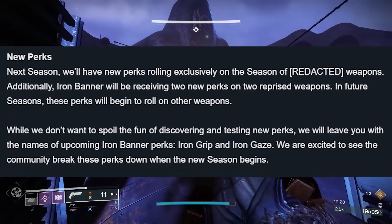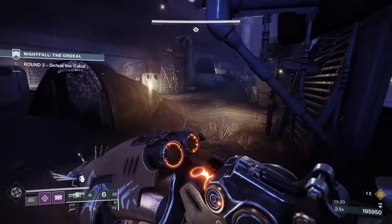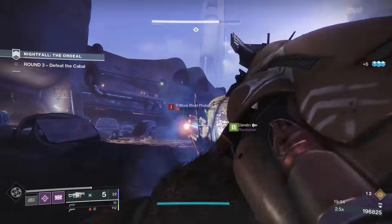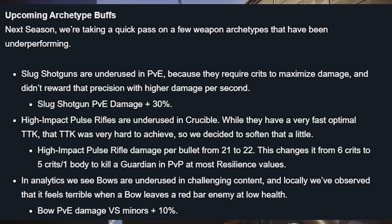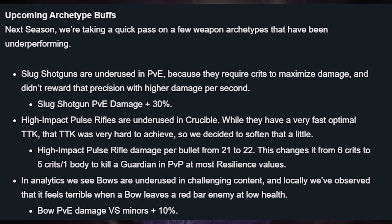We're excited to see the community break these perks down when the new season begins. Honestly, I was kind of upset about the reload perks, but seeing the changes coming to those other perks — Dynamic Sway especially — I'm so excited. We are long overdue for many of our perks in the game to be updated. Upcoming archetype buffs: next season, we're taking a quick pass on a few weapon archetypes that have been underperforming. Slug Shotguns are underused in PvE because they require crits to maximize damage. Slug Shotgun PvE damage got an increase of +30%. I actually have some pretty decently-rolled PvE slug shotguns — now it's time.